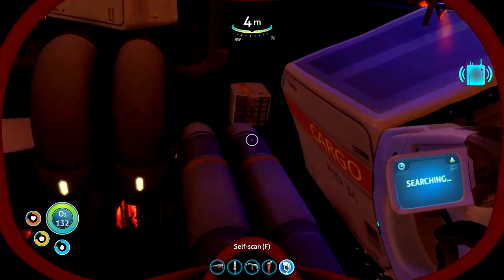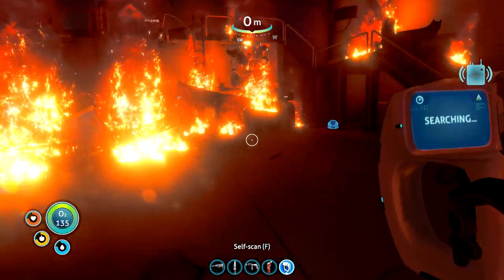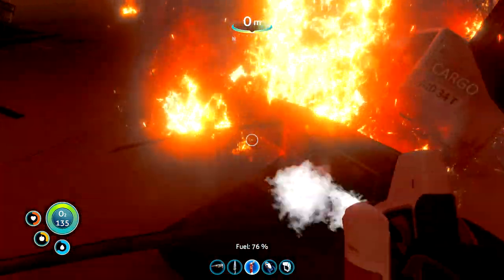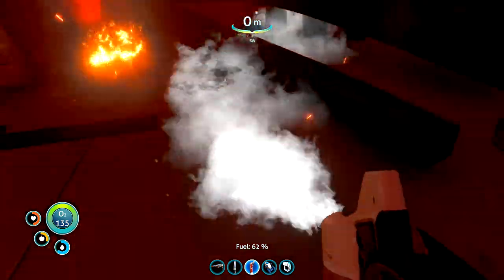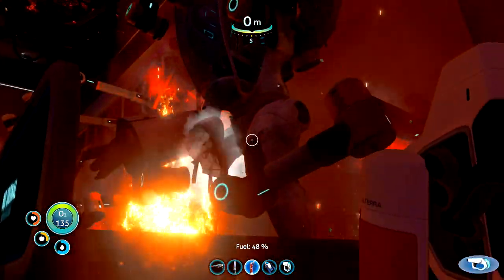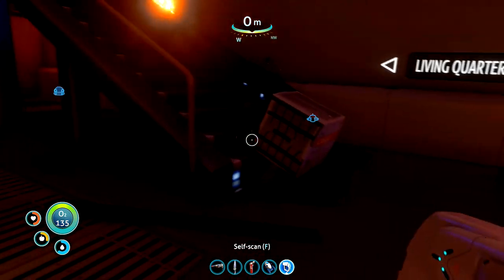Can't see anything laying under here. Oh, fire extinguisher — we might need it. Can I scan this last one? It's right at the back of the fire here. There we go! Okay, so that's the prawn suit — we can build that now. It's another way to get around and it can drop a lot deeper than the Seamoth as well.